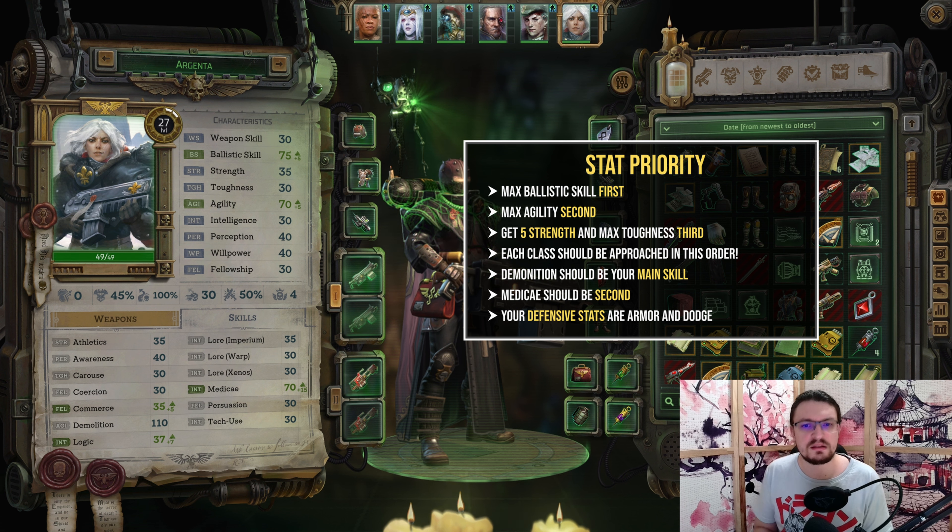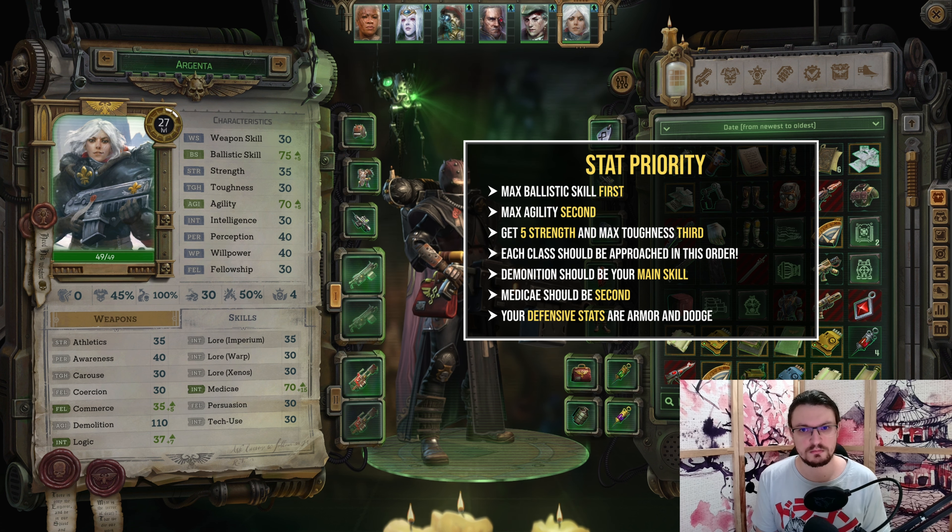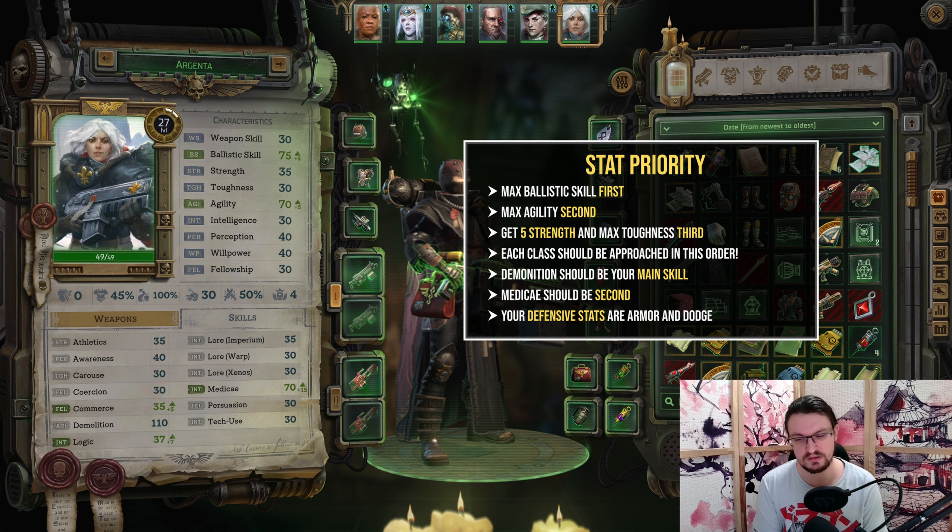Your most important stat is going to be Ballistic Skill followed by Agility. We also want to boost our Strength with one singular point to access the 60 Strength heavy weapon requirement set by the heavy bolter through the application of the Heavy Weapon Proficiency perk. Once we get into the second and third class, you will want to further concentrate on Ballistic Skill followed by Agility and finally some Toughness to boost your health pool.